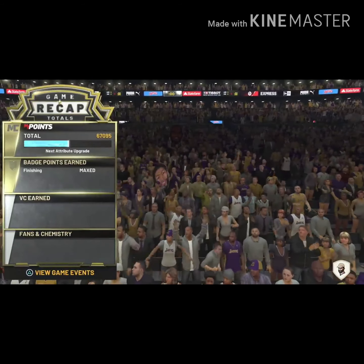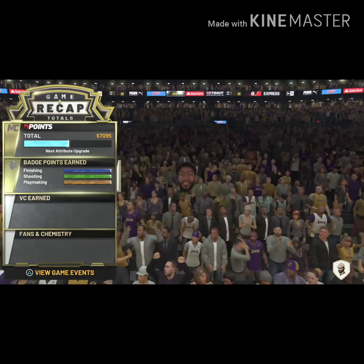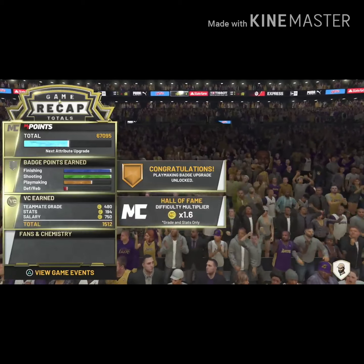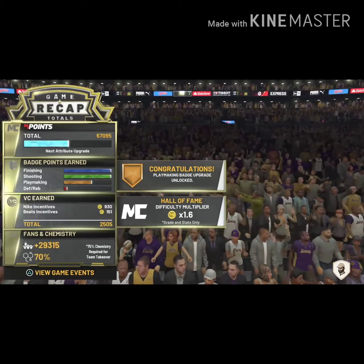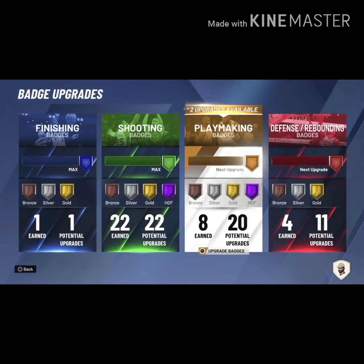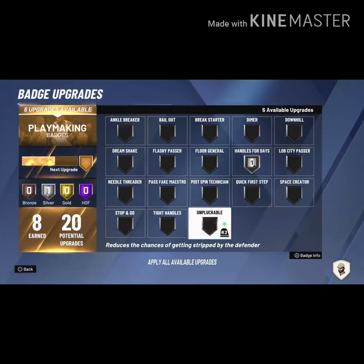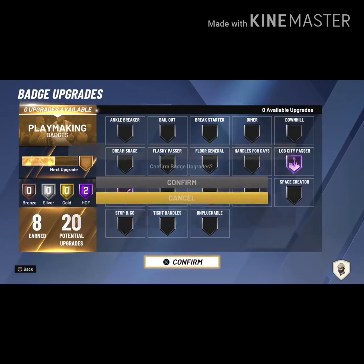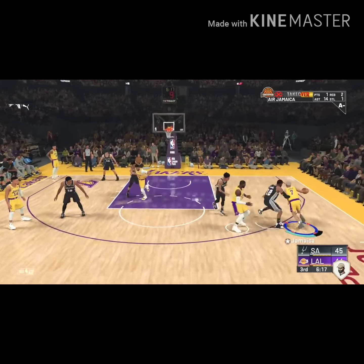This was my first game doing the badge method for playmaking. All the other progression I had on the playmaking section was just from getting my shooting badges, and sometimes I got double-teamed and passed. I literally got almost three badges in one game playing on seven-minute quarters, Hall of Fame difficulty. After the game I went to my badges — I didn't even have any passing badges — so I took off all the extra badges, put on Lob City and Needle Threader, and called it a day. This helped me get so many more badges quicker.